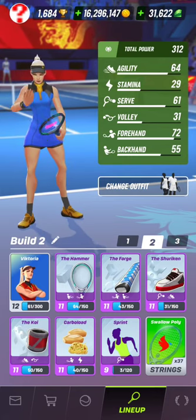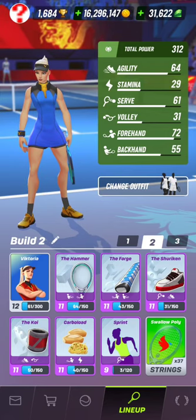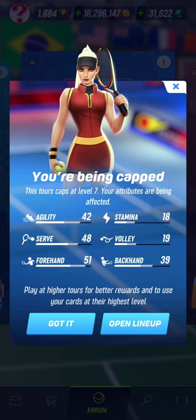For tour 3, same thing. Instead of going there with my current build — build 2 — I will be capped with those attributes when I enter tour 3. Instead of having a normal agility of 64, I will enter tour 3 now with an agility of 42. Instead of a stamina of 29, it will be 18. Instead of a serve of 61, it will be 48. Instead of a volley of 31, I will enter with a volley of 19. Instead of a forehand of 72, it will be 51. And instead of a backhand of 55, it will be 39.